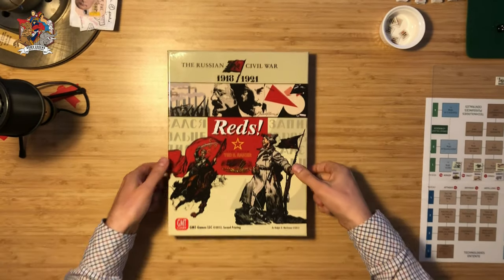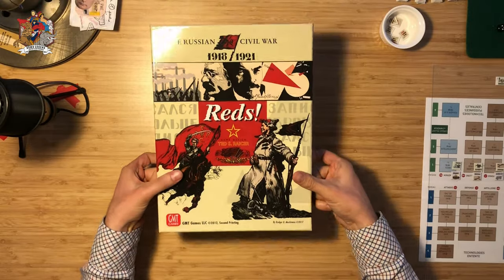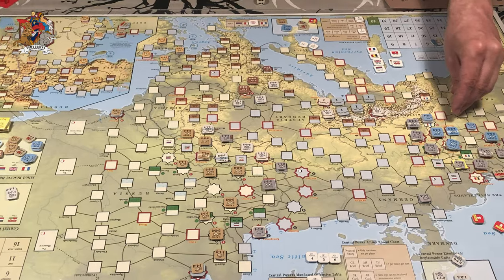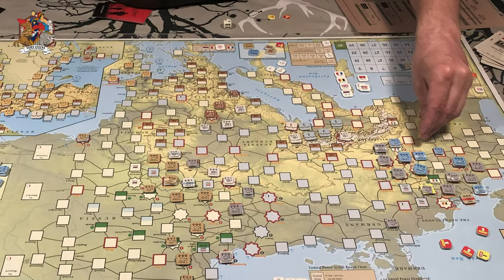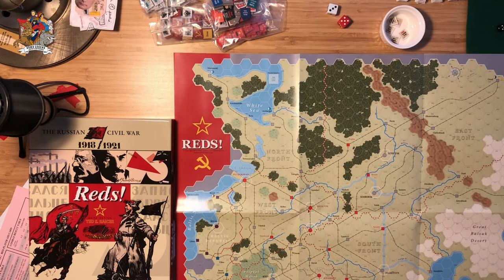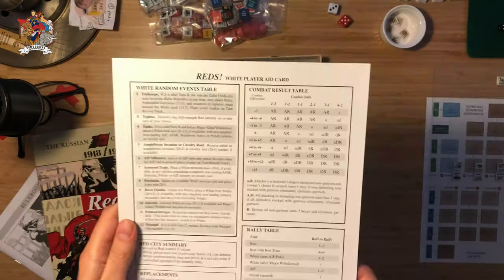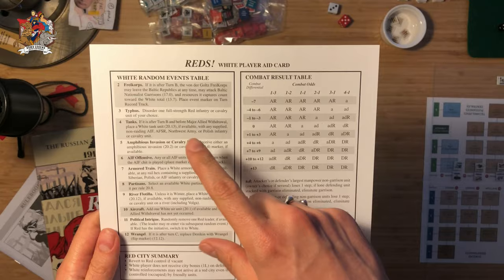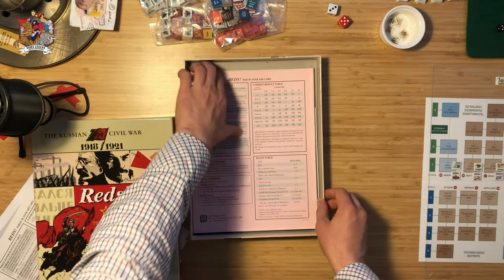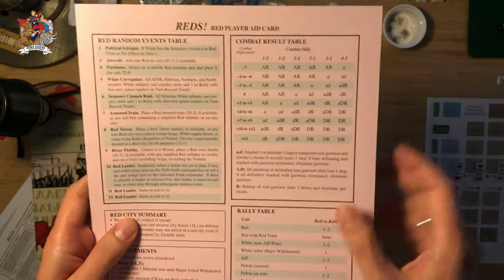Then there is another classic: Reds by Ted Raicer, published by GMT. Ted Raicer is the legendary designer behind Path of Glory, one of the greatest CDGs of all time. He went for an almost classic hex-and-counter mechanic for his Russian Civil War game, but the random events, multiple fronts, and factions make for a clean and nice two-player gameplay experience — a bit basic, but still a very nicely designed game.